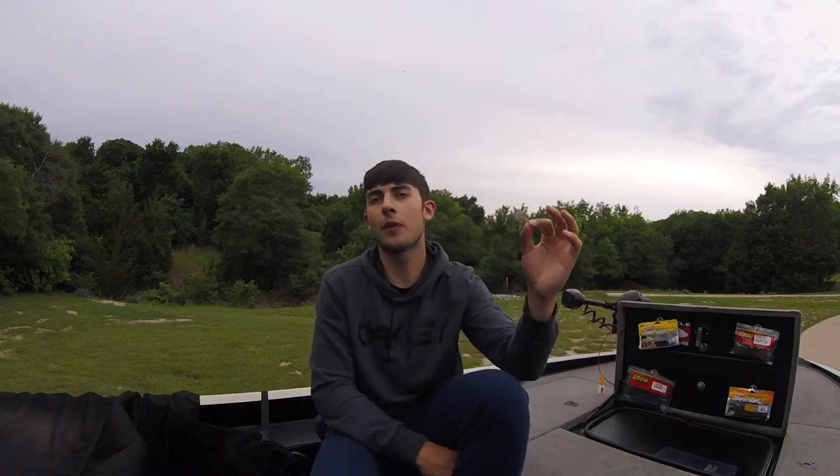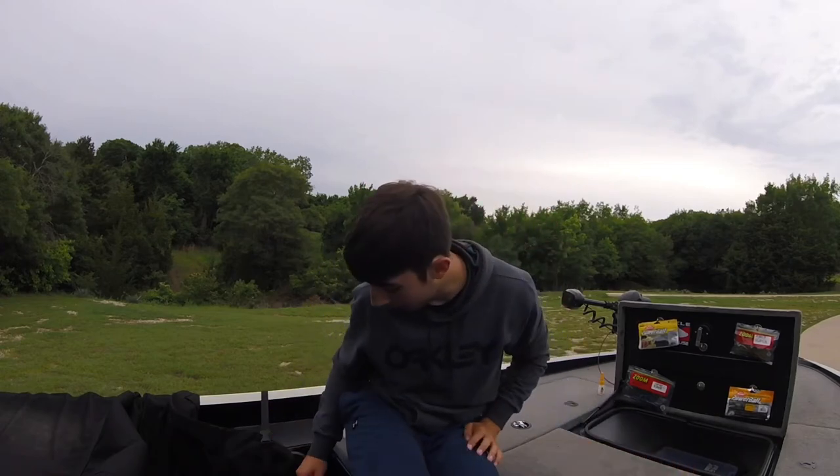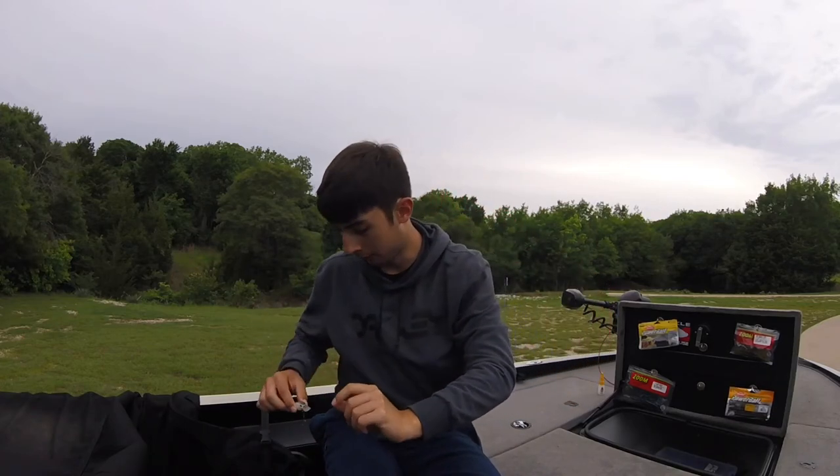Bait number four: when the shad spawn is going on and it gets a little later in the morning, or if it's early in the evening, a squarebill. A squarebill or a medium-diving squarebill, anywhere that dives no further than eight feet, is going to be a very good bait to use. Go shad color — like what I just showed you — just go white shad color, any type of shad color. Get the size of your bait to match the shad. If you have bigger shad and you want a bigger profile squarebill, just got to match the hatch and match the color of your bait fish.